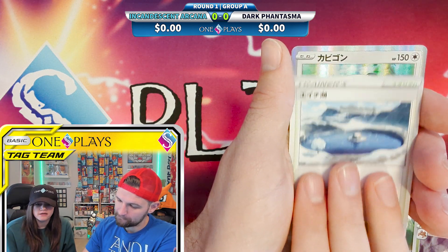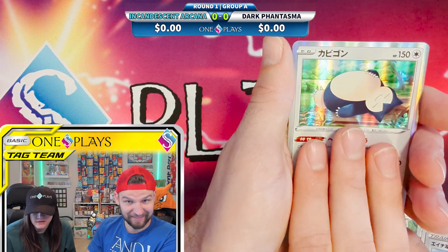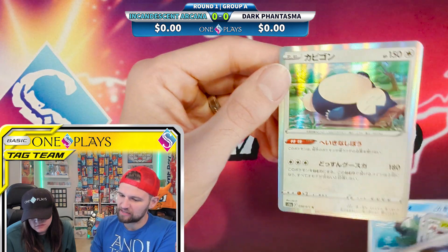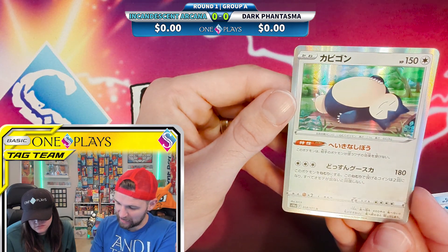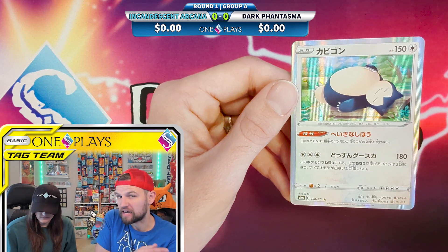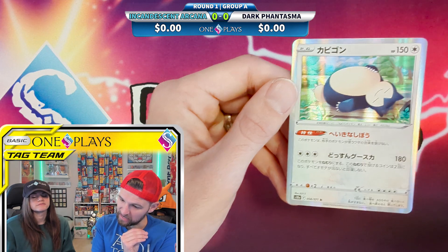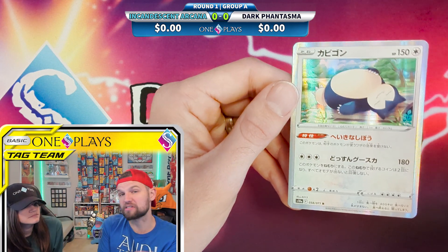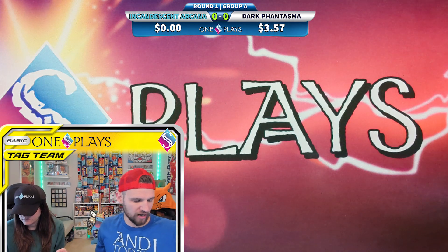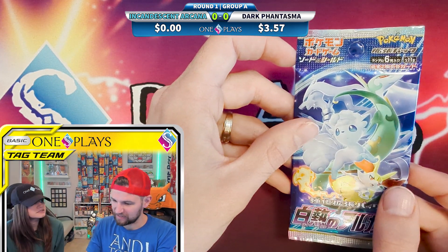Eight packs for $20 is $2.50 a pack. The card trick means the rare is the last card, so this would be the rare — Snorlax. This is Dark Phantasma, and we're using pokydata.io to figure out prices for the Japanese cards. Apparently this card is worth $3.57. Now we'll go on to Incandescent Arcana.